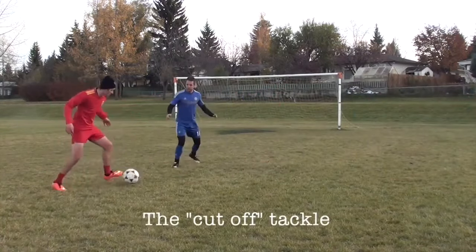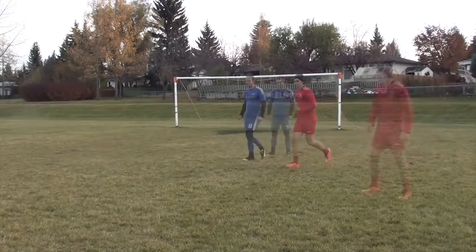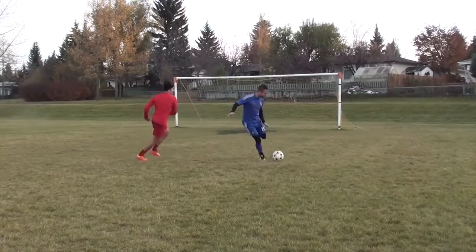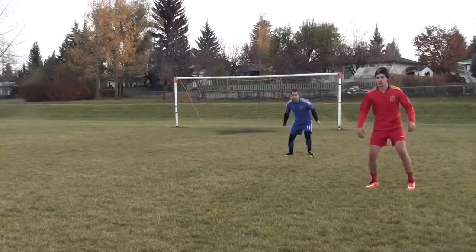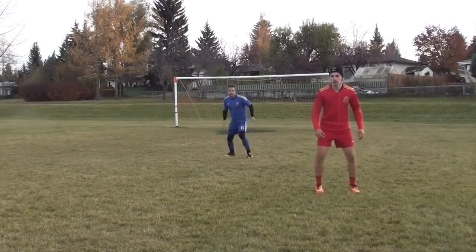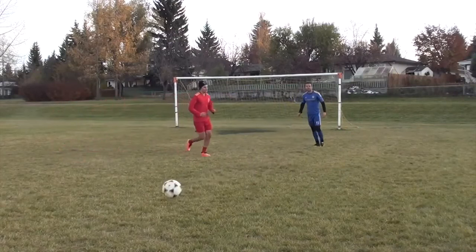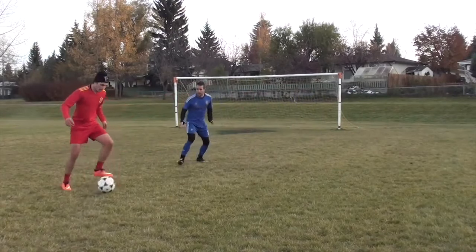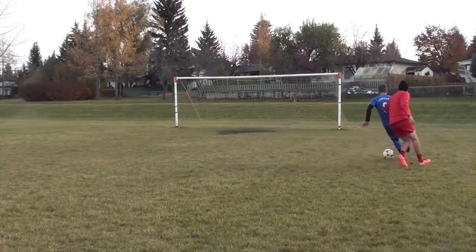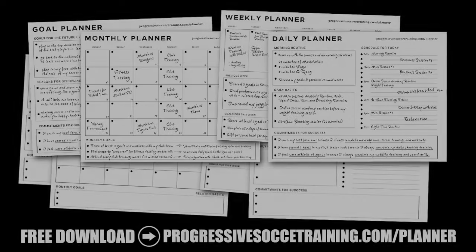In my opinion, the cut-off tackle is the best type of tackle; however, you don't always have the space and time to perform it. Instead of lunging in and trying to get the ball right away, just quickly turn and cut off the attacker with your body. This eliminates the chance of lunging in and getting beat. Anticipate that he is going to push the ball past you, stay low to the ground, quickly turn, then get your body between the player and the ball.